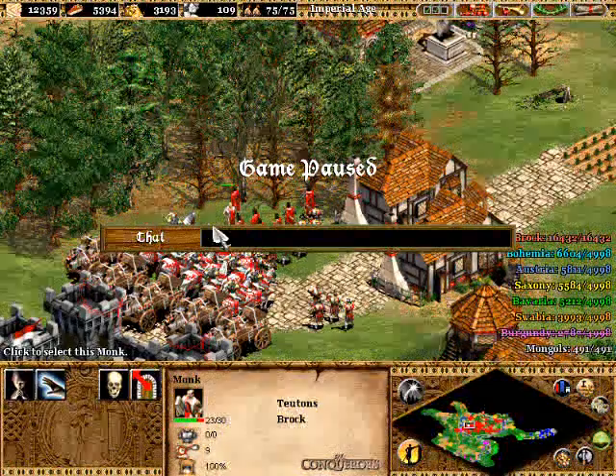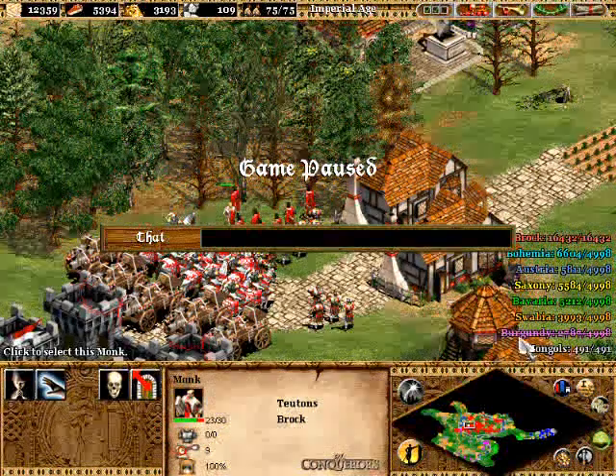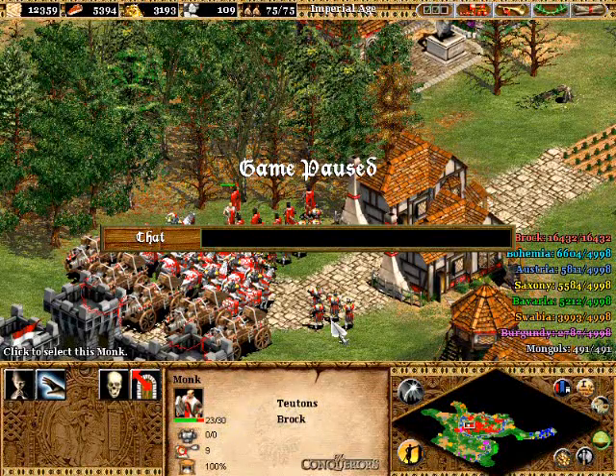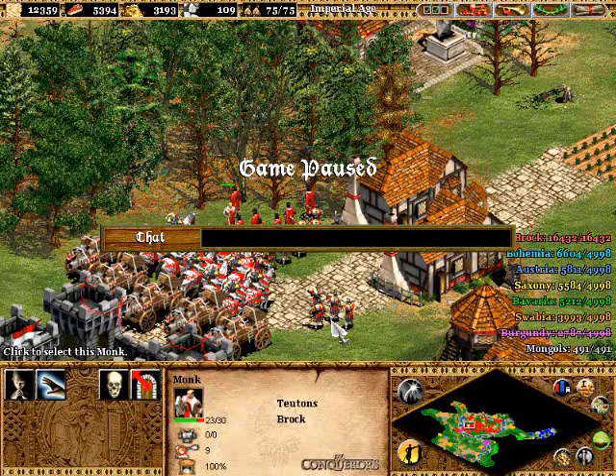Right now here in part three of this Barbara walkthrough — the Holy Roman Emperor — we took down Burgundy last time, you can check out their name all crossed out. Now we're gonna take down their lowly brother Swabia, and we're just gonna wipe them off the map.